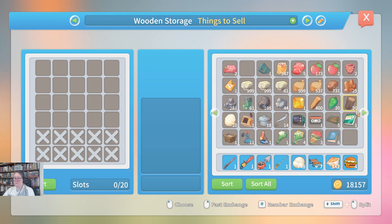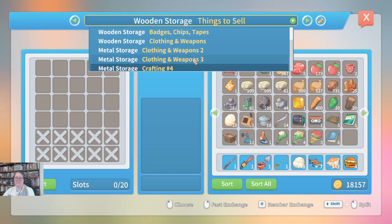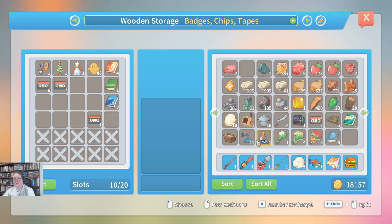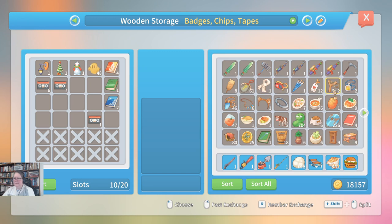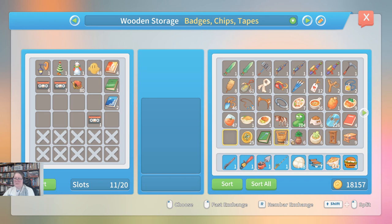Do I have any more relic pieces to go away? No. How about badges? Badges, chips and tapes. These are fishermen's badges. They can go... right click, there we are. Shift left clicking is what you do for transferring goods in another game, but in this game you just need to do that. We're not going into the deep mine, so I guess that can go there. I'm not sure what that is doing there - that shouldn't be where it is.